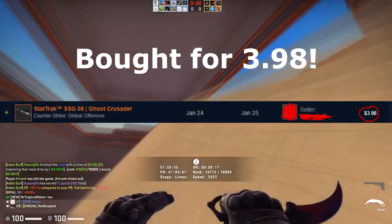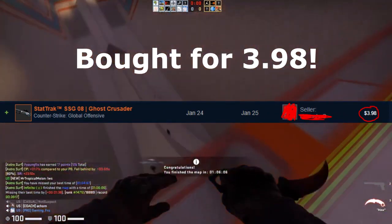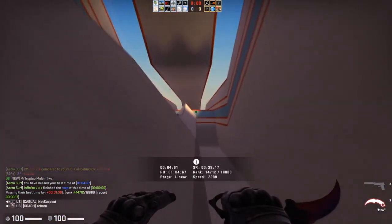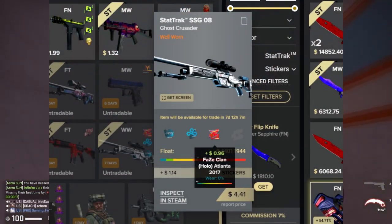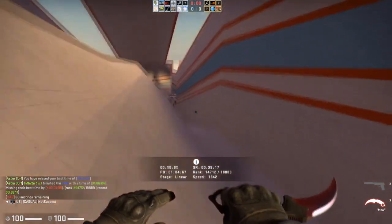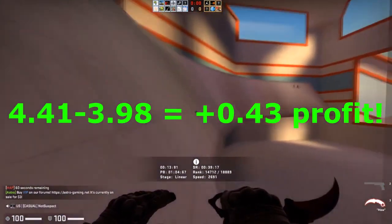Last night I tried this out for myself. I bought an SSG 08 Ghost Crusader StatTrak Well-Worn, and it had a Phase Atlanta 2017 sticker on it. What this sticker actually added was about $0.90 on cs.money. I bought the skin for about $3.80, and on cs.money it's worth about $4.40. So I made a bit of profit just off doing that.